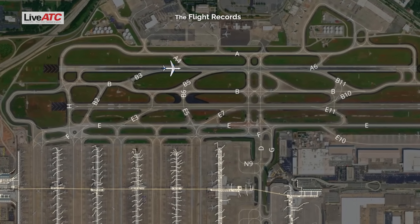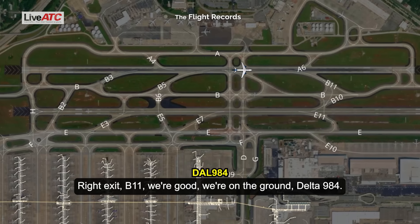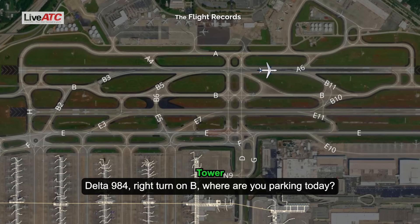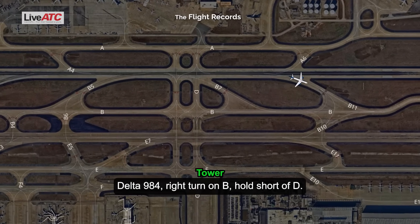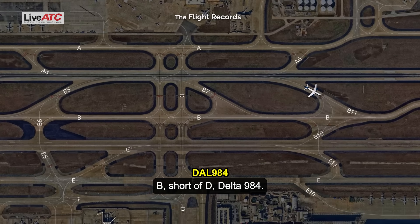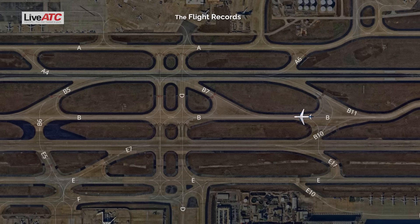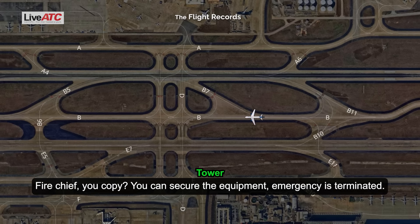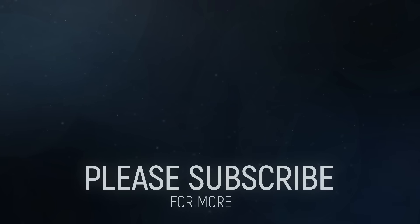Thanks. Great job. Delta 984, are you going to be able to exit or what do you need? Right exit Bravo 11 — we're good, we're on the ground, Delta 984. Delta 984, right turn on Bravo. Where are you parking today? That's a good question — Delta 21, Delta 984. Delta 984, right turn on Bravo, hold short of Delta. Delta 984, do you require any assistance from the emergency vehicles or are you good? I think we're good — tow us back to the gate, Delta 984. Thank you. Fire chief, copy — you can secure the equipment, emergency is terminated. Securing all equipment. Thank you very much.